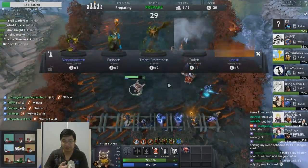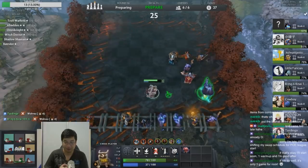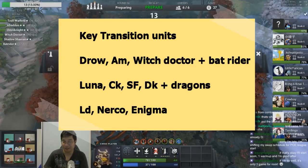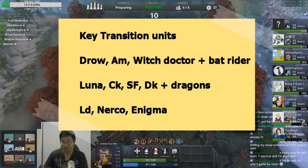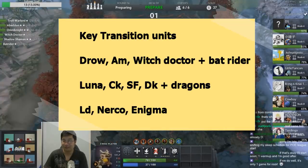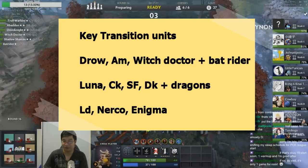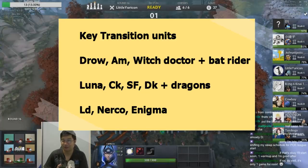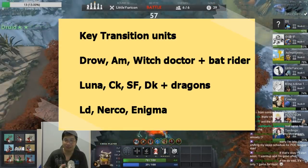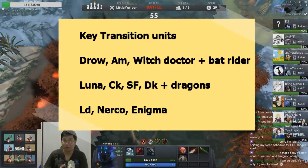Let's look at key transition units for knights. In the early game: Drow Ranger, Anti-Mage, Witch Doctor, and Batrider. In the early to mid-game: 2-star Luna, 2-star Chaos Knight, 2-star Shadow Shaman, Dragon Knight plus dragons, Lone Druid, and Necromancer. In the late game: Enigma, Techies, Gyrocopter, Lich, and Death Prophet. Knights can really enjoy legendaries because they provide what knights don't have — massive burst damage or massive control.